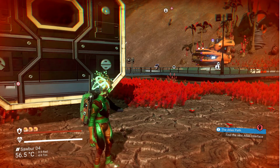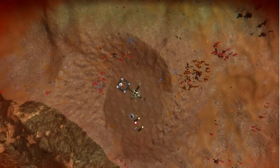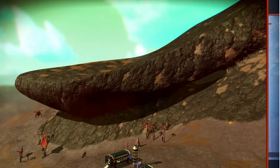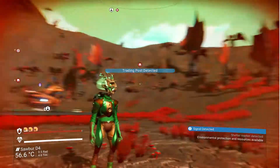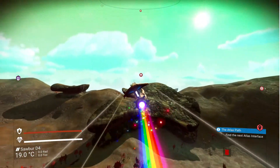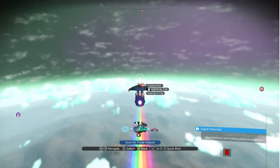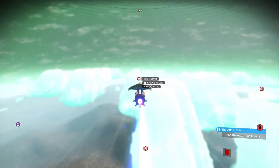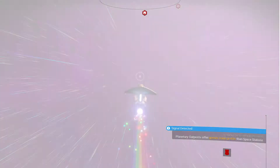So that's minor settlements. Now we just need to find a trade outpost. You can also find trading posts if you've got an economy scanner installed in your ship. Trading posts have a lot going on, as you're about to see.